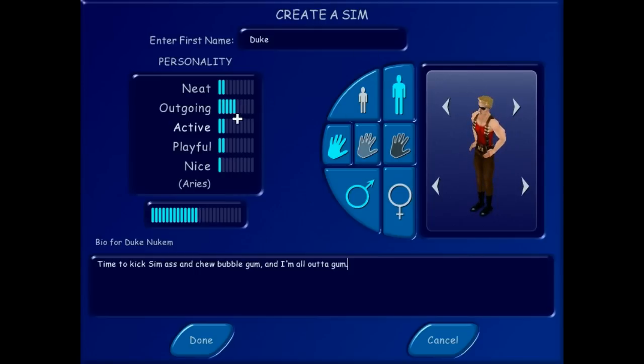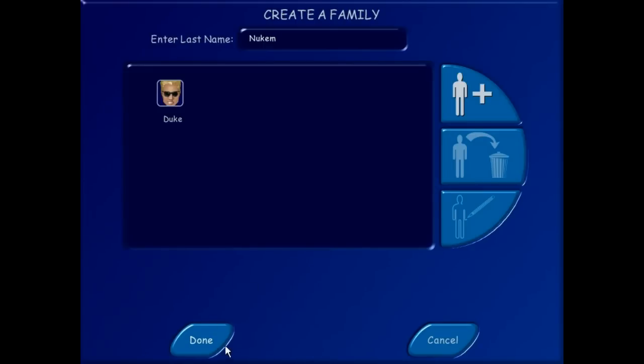Duke is extremely active. Let's put that up. I'd assume he's pretty playful, outgoing, maybe a little bit neat. Not extremely nice, but nice enough when he needs to be. A little more outgoing and active — there we go. That's Duke Nukem. I'm a Gemini, apparently.